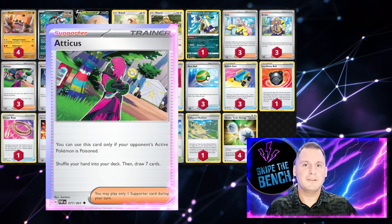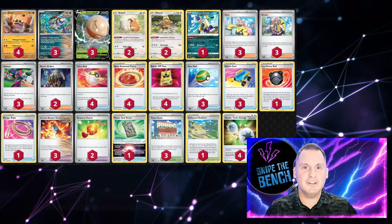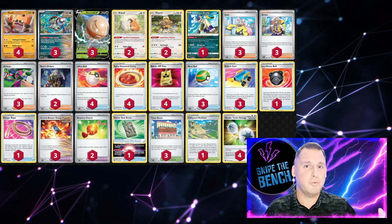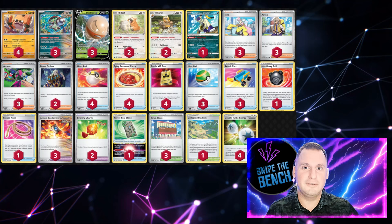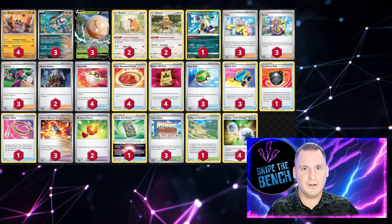Atticus states you can only use it if your opponent is poisoned — so after you put Toxic Powder on your opponent, play Atticus, shuffle your hand, and get seven new cards. At any point in the game if you only have 28 cards left, you're getting one quarter of your deck in hand. I played three copies — didn't want to go to four, didn't want to go to two. Let's check out the games.